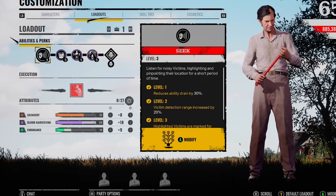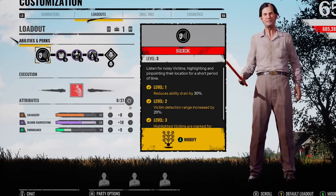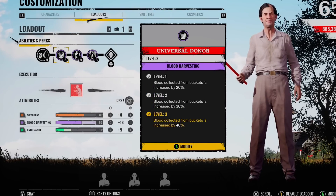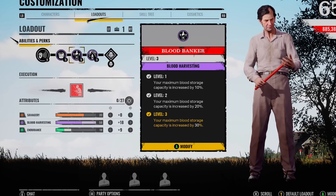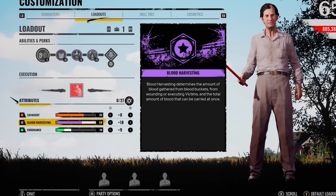I think the quickest I was ever able to do it was around four minutes, so it's pretty quick. The family house is the best just to get to Granddad really easy, and obviously the blood buckets are quite close together. You want to make sure you've got Universal Donor on — this increases your blood collected from buckets by 40%, quite a lot. Blood Banker increases your maximum blood storage by up to 30%.